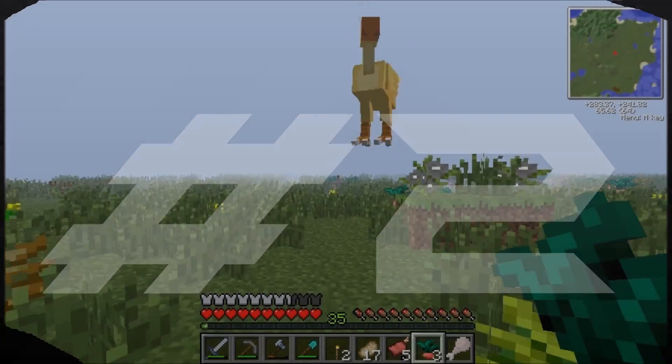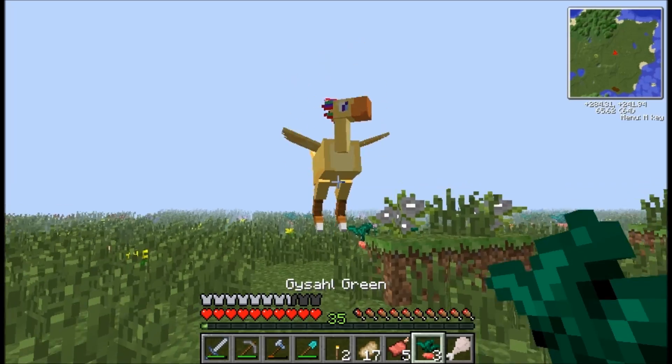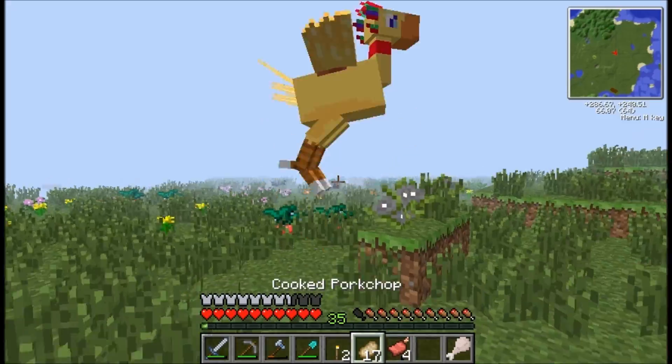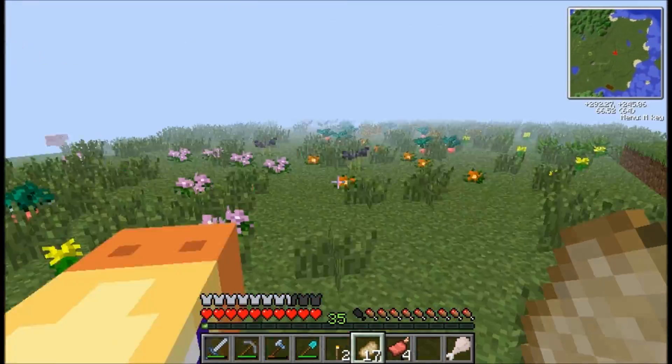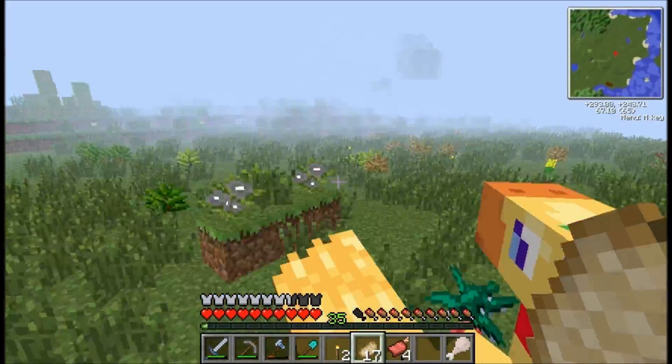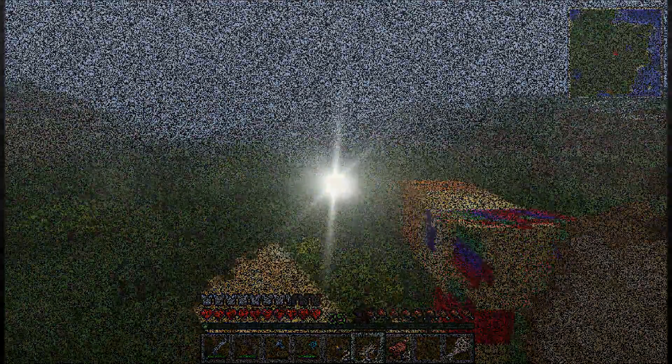What's up guys, I'm back. Another thing you can do in Tekkit that's pretty cool is tame these awesome chocobo birds. You can put a saddle on them, jump on them, and ride them around. So yeah, here's another thing you can do in Tekkit. I will see you guys in the next thing you can do in Tekkit — bye!